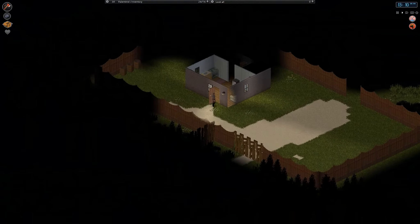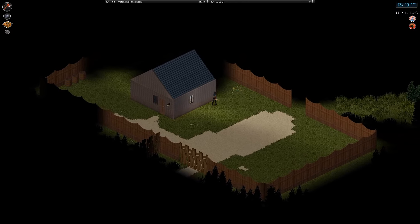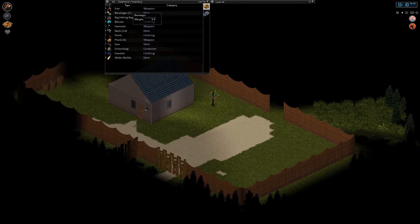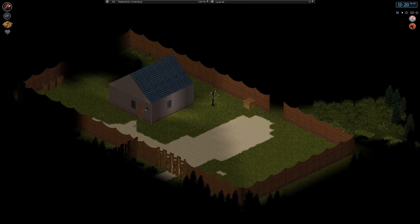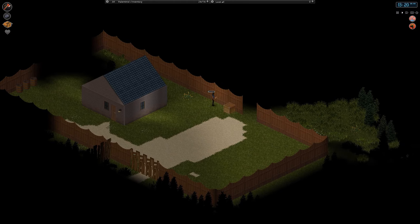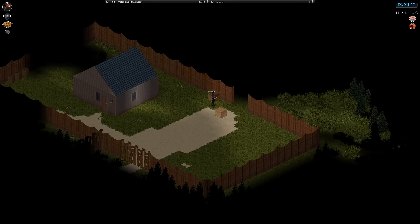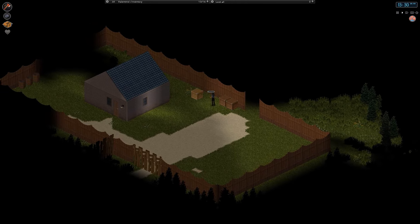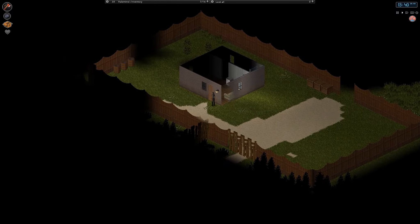Hey guys, Sammy here playing some more Project Zomboid. Today we're going to do a little bit of construction. It's raining at the moment but we're pretty close to a level, so I'm going to build a wooden crate here. We're pretty close to a construction level, so hopefully we've got enough wood to build a couple — just build a couple here next to the door, maybe a third one.